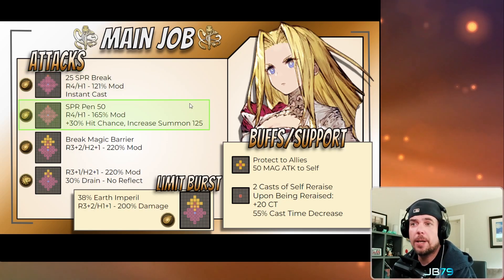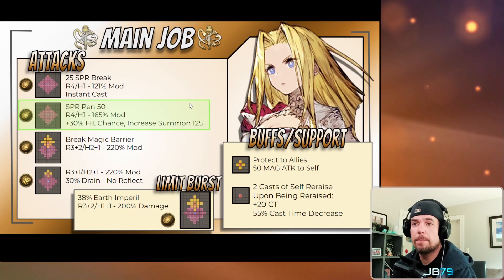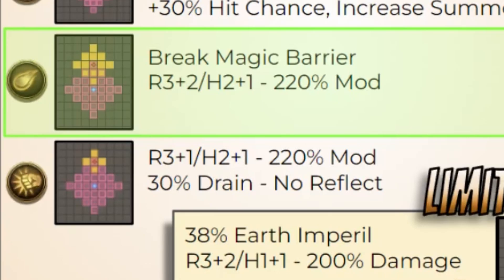Her next attack is also range four, range height one, this time with a medium 165% modifier and a buff of 50% spirit penetration added to Macherie before the damage comes in. Including her innate spirit penetration and a trust stone passive, this would have Macherie at 100% spirit penetration — ignoring spirit entirely for this attack. It also comes with two bonus effects: a 30% hit modifier and increasing the summon gauge by 125. Definitely nice added utility, and this can certainly be a go-to attack against very evasive units.